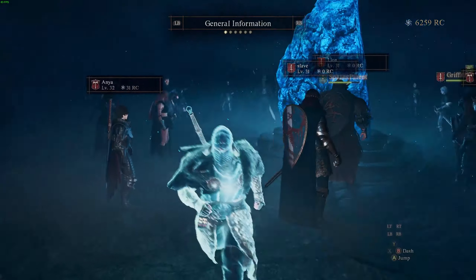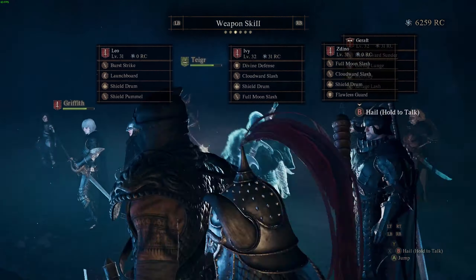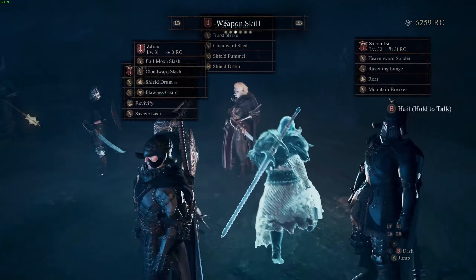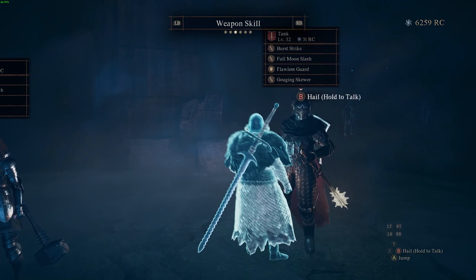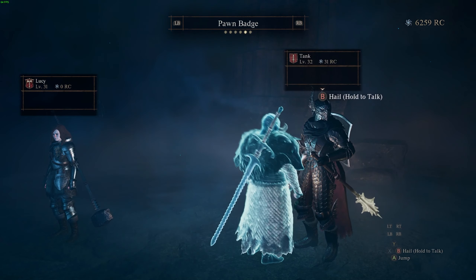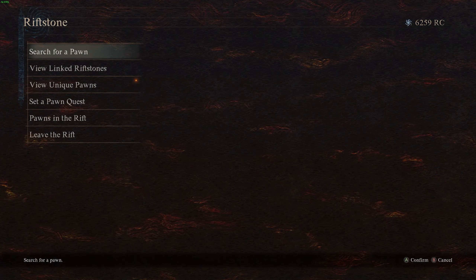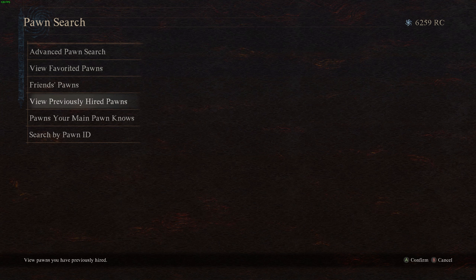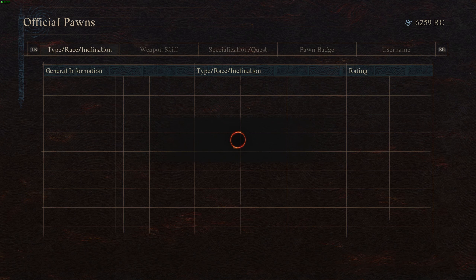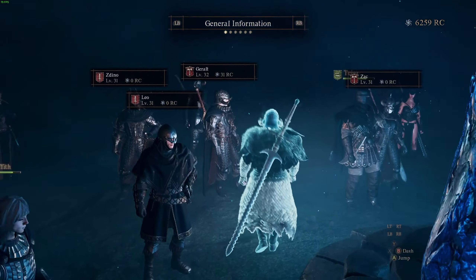If you don't do this inspection and just browse by default, you might end up with a pawn that has weak abilities. For example, if I wanted a warrior that strictly tanks with no offensive capabilities, and they don't have shield summon or its upgraded form shield drum, I don't really know what kind of character I'm getting. It's important to dive into these details. You can also set the list view to weapon skill to quickly scan abilities without inspecting each pawn individually.